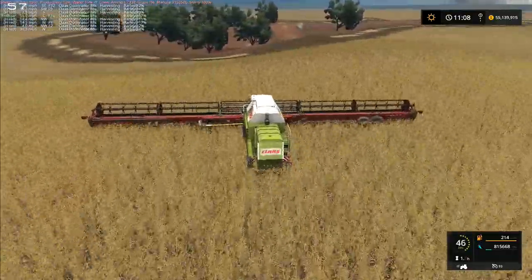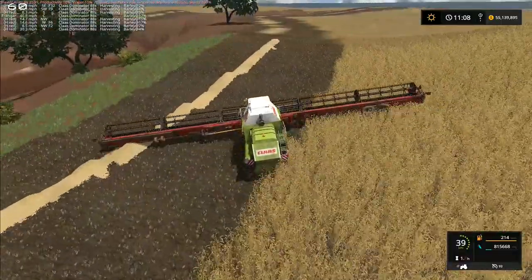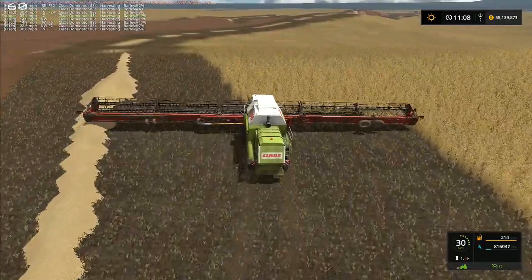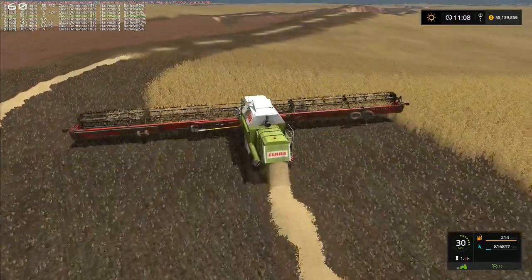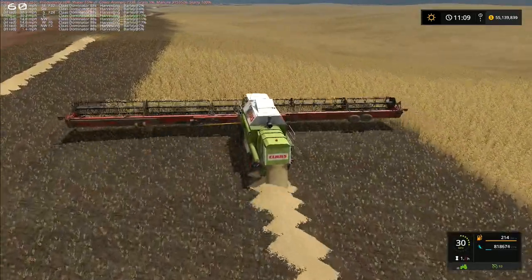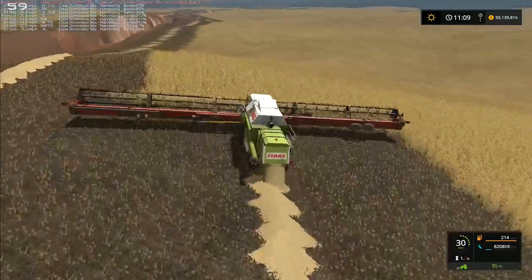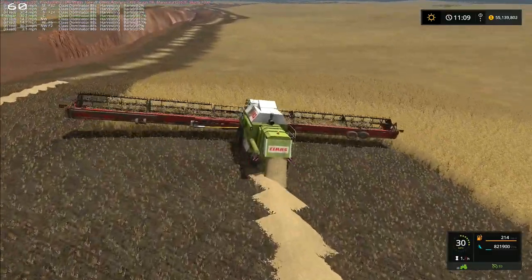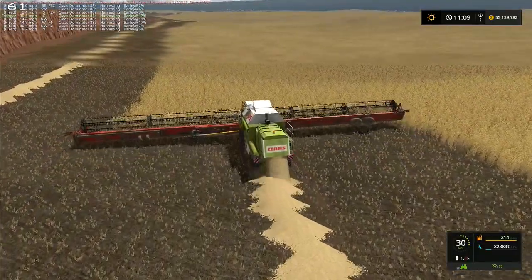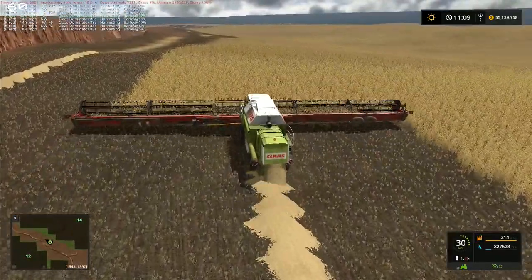We're going to take it across this way and start working north to south with standard AI, because the standard AI runs faster. The AI vehicle extension limits the combines to 14 miles an hour — I think it's because the actual program won't run calculations faster than that. So 14 miles an hour is the physical limit. Rather than risking crashing the game, the creators have limited it to 14 miles an hour to stop serious issues while it's trying to calculate routes, especially with multiple machines running on the map.